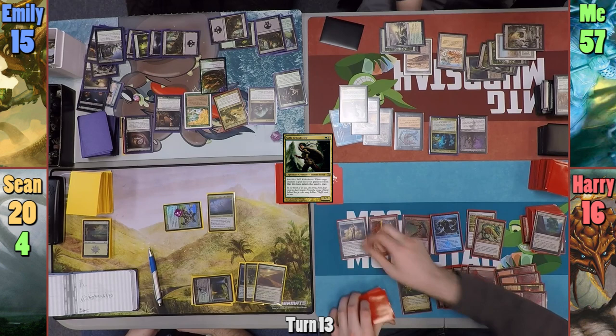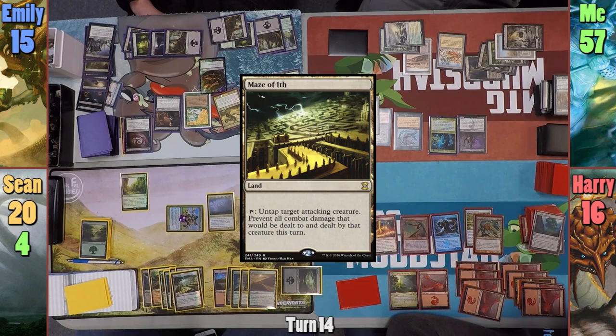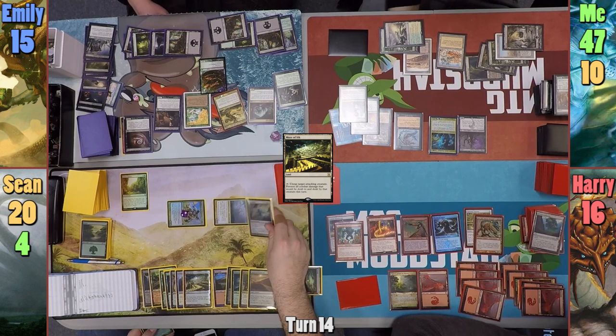Harry activates the Myriad Landscape at the end of my turn to find two Mountains. Harry casts Solemn Simulacrum to find a Mountain in his main phase and drops Changeling Berserker, championing the Solemn. Sean casts Sylvan Library in his main phase, taps his Knight to sacrifice a Forest, and finds Maze's End. Moving to combat, he swings Progenitus at me for 10 points of commander damage.